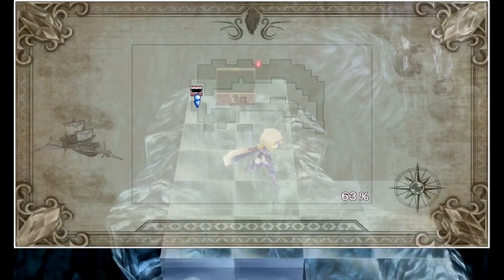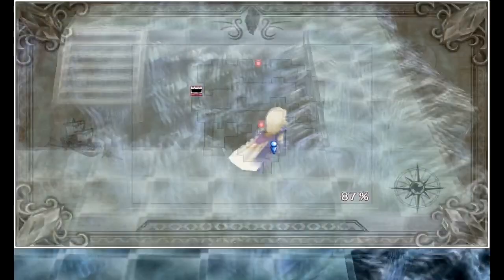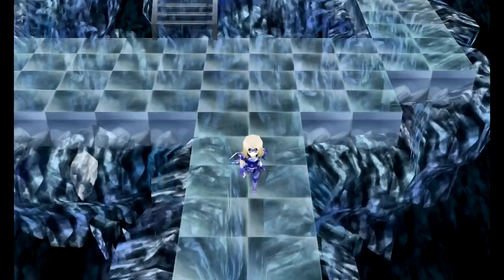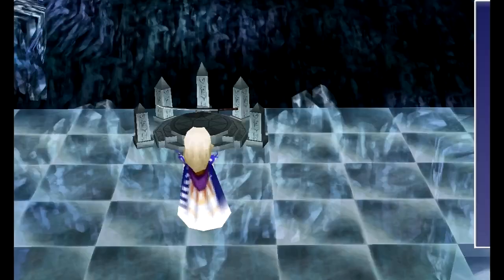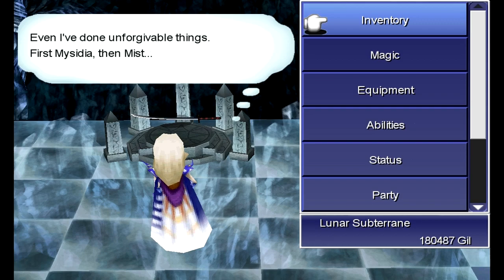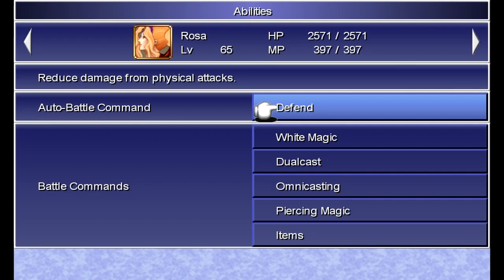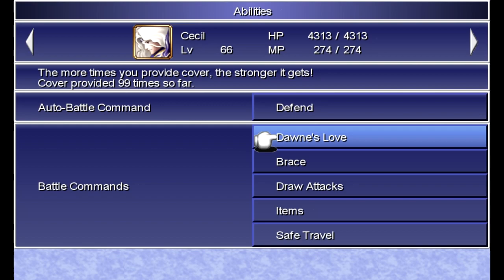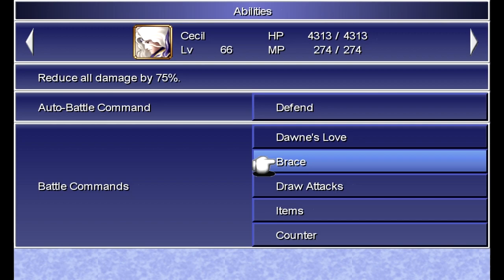Setting up for the next boss: Rosa has all her good stuff; Cain is good; Cecil, I want you tanking with Brace and Counter. Rydia, use Haste March again. We're all at max — let's do it! The final ultimate weapon boss fight — against Ogopogo!